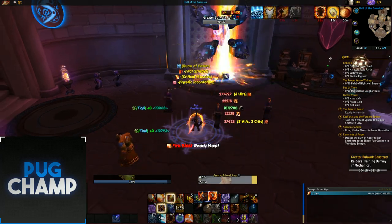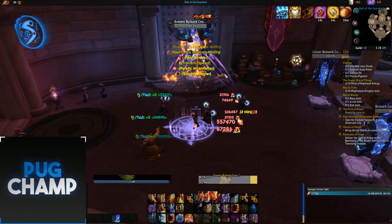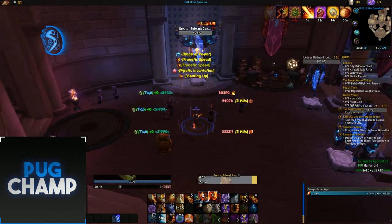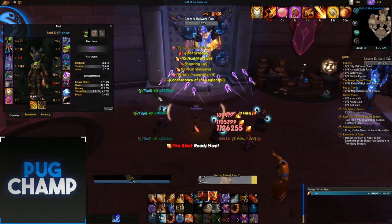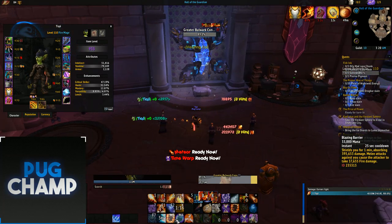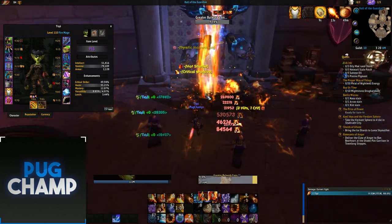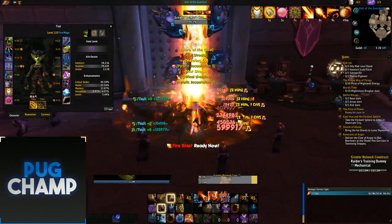Now as you can see my Rune of Power is back up, so you want to make sure you're using Rune of Power as much as possible. Instead of using Fireballs you want to be using Scorches because that spell goes off much quicker. If your crit is really high you're going to get literally guaranteed crits with Scorch and you can keep putting down Flamestrikes dealing big damage. Put down a Flamestrike, do another Flamestrike. Now Meteor's back up so use that, then Phoenix Flame for a guaranteed crit, and Flame Patch.